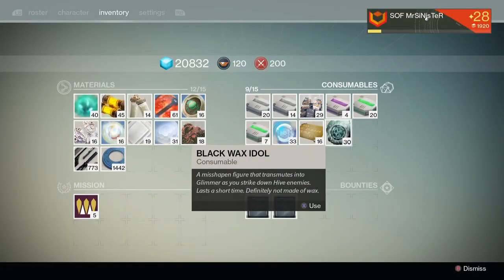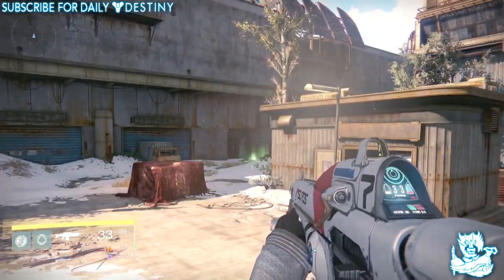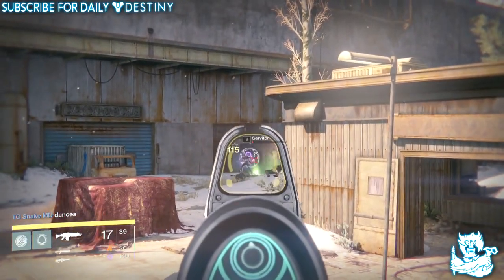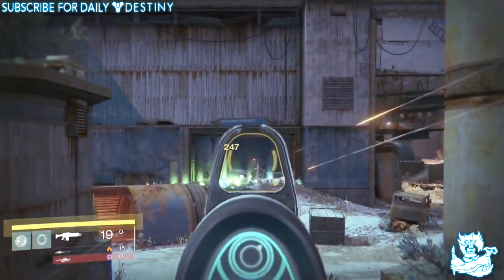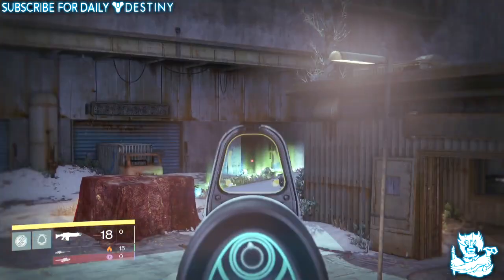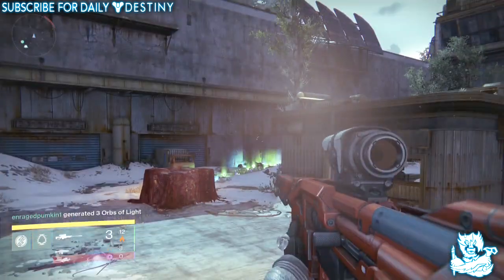If you want to earn maximum glimmer, make sure you apply your Ether Seeds and Black Wax Idols — you will get a ton of glimmer from this location, especially if you farm for about an hour. In my opinion this is a really good spot. If they hadn't patched the drop rate, this would be better than the original treasure cave on the Cosmodrome. You've got three enemies to the left and four to the right — seven total — compared to about six at the original farming location.